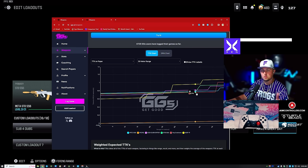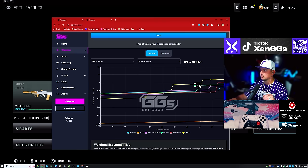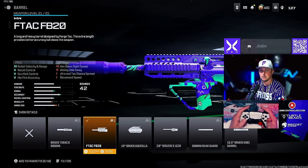The STB 556 is really underrated. You can see it in green on the chart — it hangs in there almost past 40 meters, right around 35, which is great especially for Rebirth Island since most of the time that's all you need. Really solid TTK right before 40 meters and it has a bit of a drop-off, but it's not bad at all. A little under-the-radar loadout.